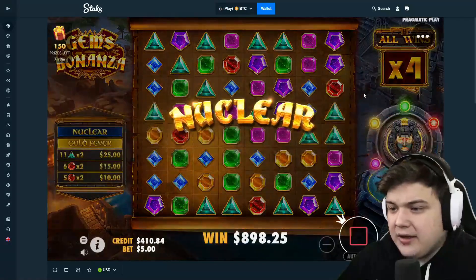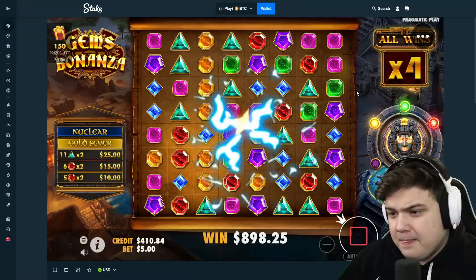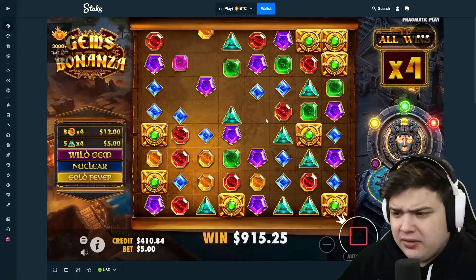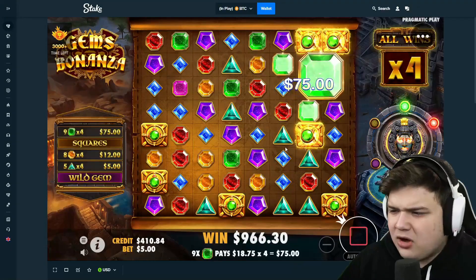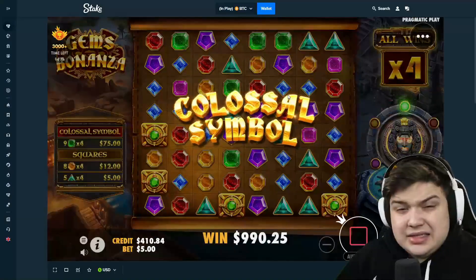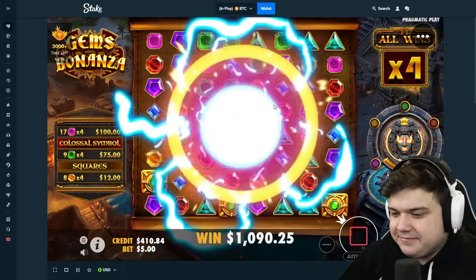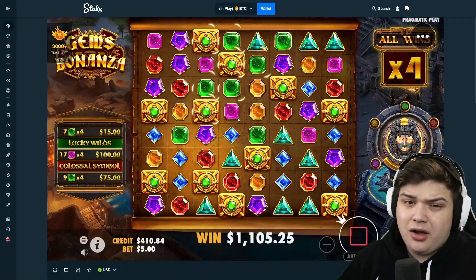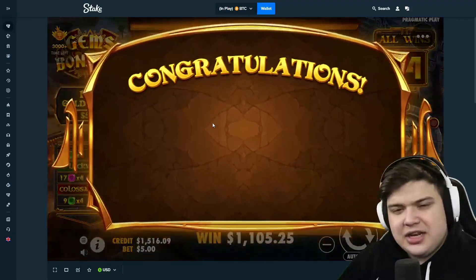That's exactly what we needed — it's a $500 buy, a pretty big one. If this could pop off I wouldn't mind, that'd be pretty nice. Oranges — okay, that's not a good start though, we're gonna need some big squares. At least it's 200x — four by — oh man, if that was right. Wild — we can't complain, we can't complain at a 600 profit.